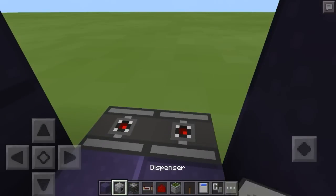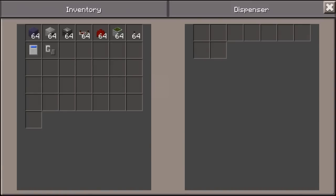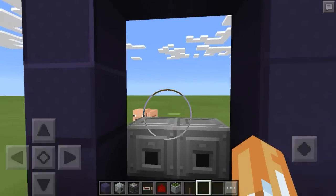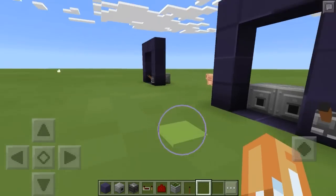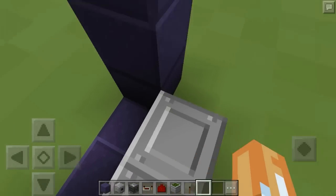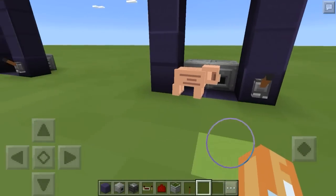Place your dispensers right on top of those observers. Go to your right dispenser and place in the water bucket, and place the flint and steel on the left one. Then place your lever right there — and believe it or not, that's everything! If I click it, it turns on; click it one more time, it turns off. All the redstone is underneath the portal, except for the two redstone components and the lever of course.